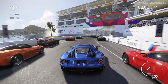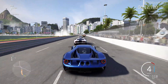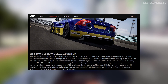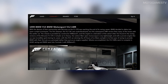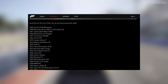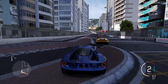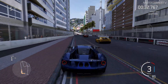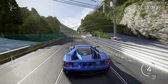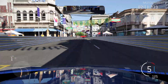Next news is Forza again, but this time it's Motorsport 6. Another batch of cars has been announced, mostly reused from older games. There are also cars from the IGN pack mentioned earlier. The only truly new car is the Volvo Polestar Racing from the Swedish Touring Car Championship. The list also includes the Hummer H1 Alpha and the Mini Cooper S.